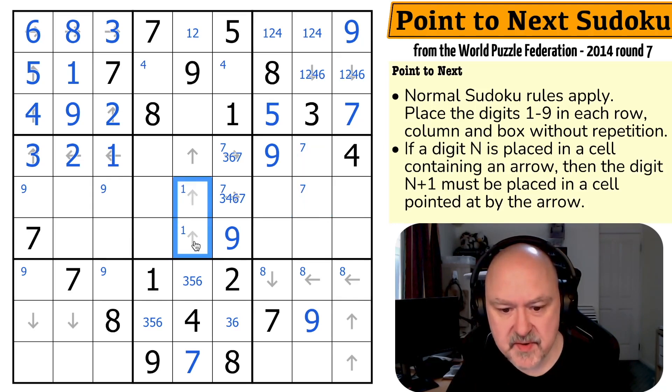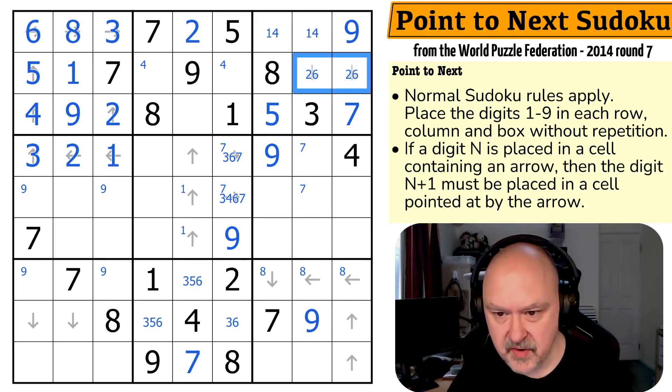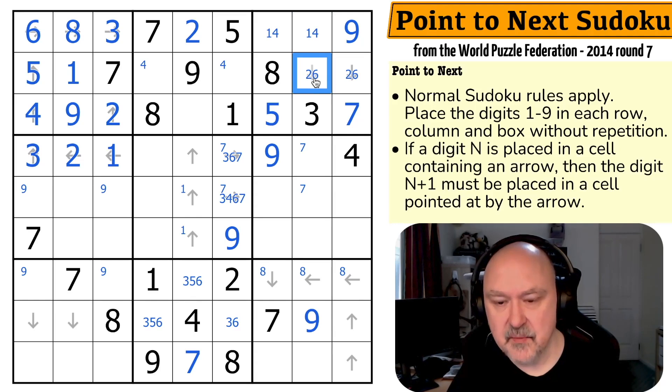There must be a one in one of this — one makes this a two. This is a one, four — and there's no one, four here. This is two, six. But again, this is okay because if this is the two, it's pointing at three. If this is a two, there'll be a three down here somewhere. This is completely resolved. I don't even know what those arrows are doing.